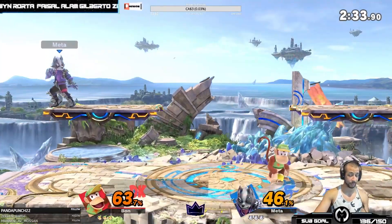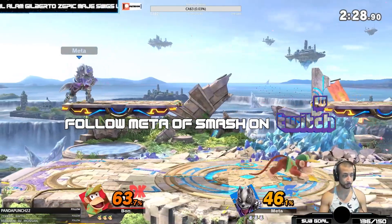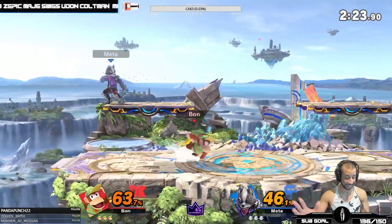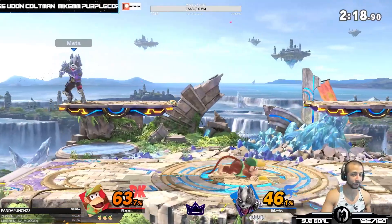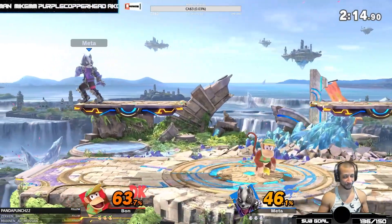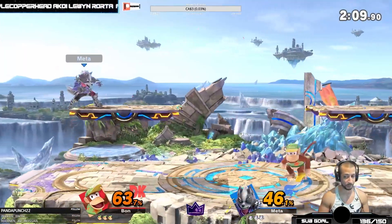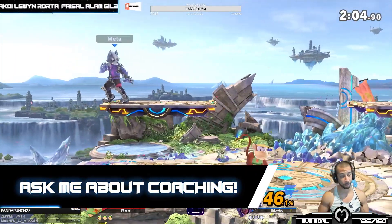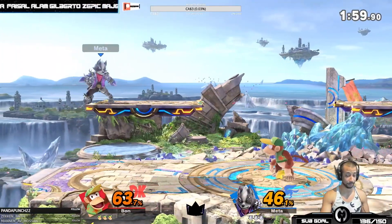One of the first times I was introduced to this concept of hurtbox shifting was when I was fighting DK Will. DK Will hurtbox shifts like a goddamn fool — with his up air, I just can't hit him. He's playing DK, the biggest character in the game, and he's like, no, I'm not being hit. After that I went to the lab and thought about what I could do. Falco can low profile with his landing fair hitbox, and the crazy thing is you can throw it out one frame before you touch the ground. One frame before you touch the ground — landing fair, low profile.